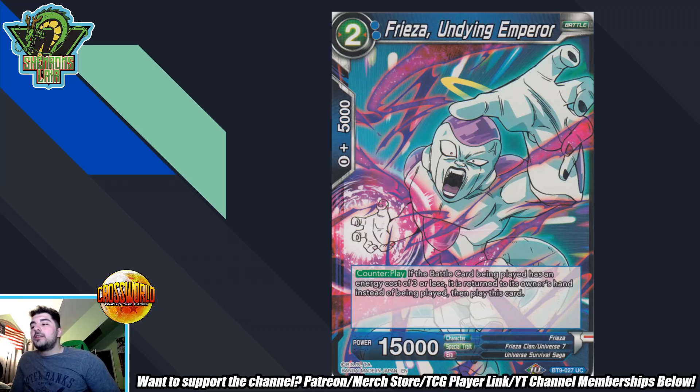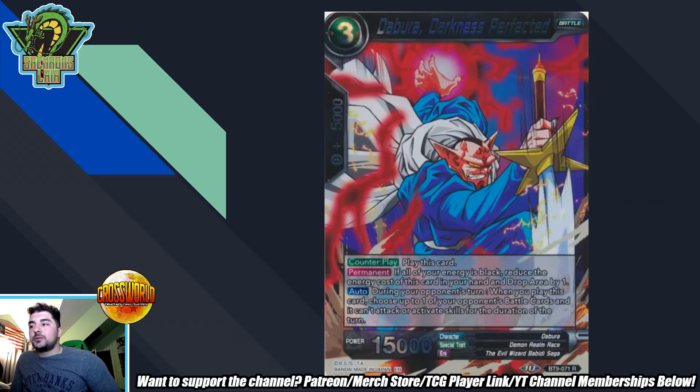Frieza Undying Emperor is an amazing card for blue that people aren't talking about. This card is a counterplay that negates the play of cards with cost three or less, and it produces a body. It stops plays like Vegeta the Cruel, Topo, Righteous Aid, and Trompa the Trickster — basically a tool that blue can use to get around counterplays. It is kind of costly on energy, but it does produce a 15k body and stops your threats from being interacted with. It's a very great card for blue, amazing in the right situations, and definitely a card people should be talking about more.